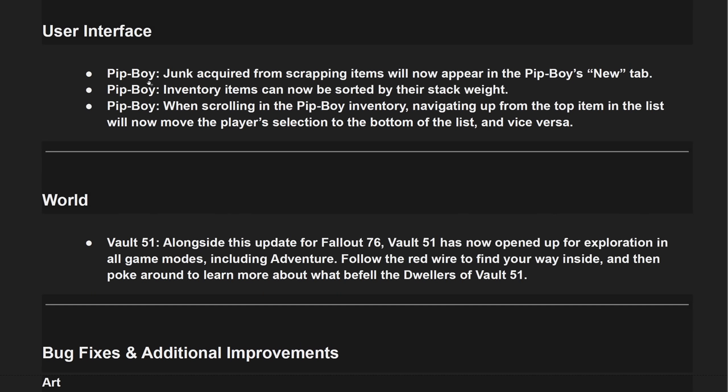User interface updates: junk acquired from scrapping items will now appear in the Pip-Boy's new tab. Inventory items can now be sorted by their stack weight — finally! That's one of the biggest updates everyone was waiting for; it's so hard sometimes to figure out what's weighing you down, and now you can sort by total stack weight. Also, when scrolling in the Pip-Boy inventory, navigating up from the top item will now move the selection to the bottom of the list and vice versa, so you can infinitely scroll.